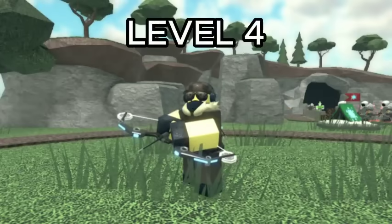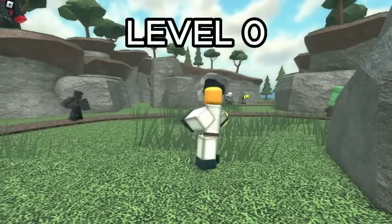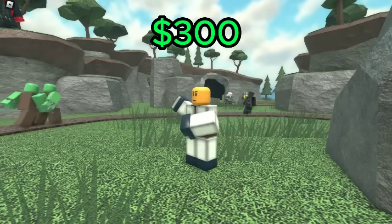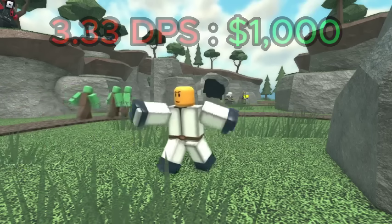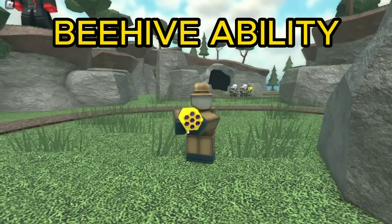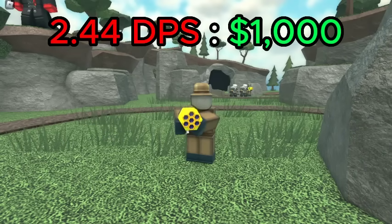For the Swarmer, the best value is level 0, which has a DPS of 1 for a total of 300 cash, giving it a DPS cost ratio of 3.33 DPS per 1K spent. However, I'd recommend going for level 5 Swarmers as they have the Beehive ability, which can be incredibly powerful when spammed. This makes up for its lower value of 2.44 DPS per 1K spent.